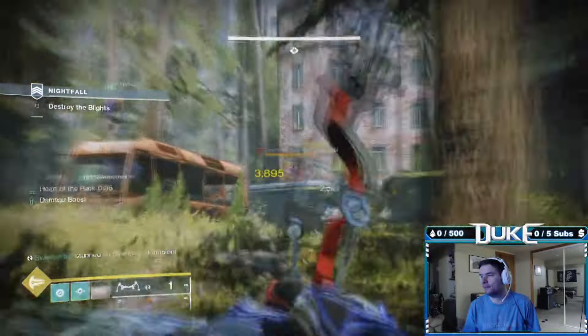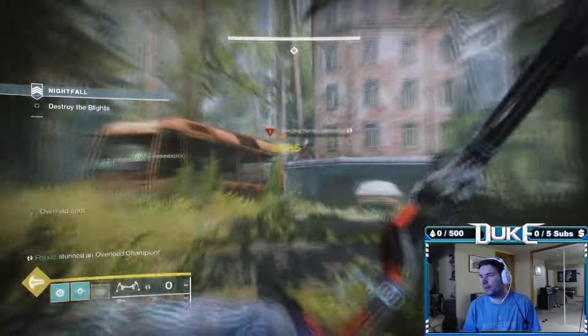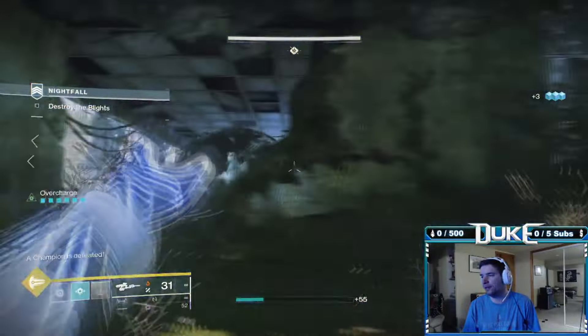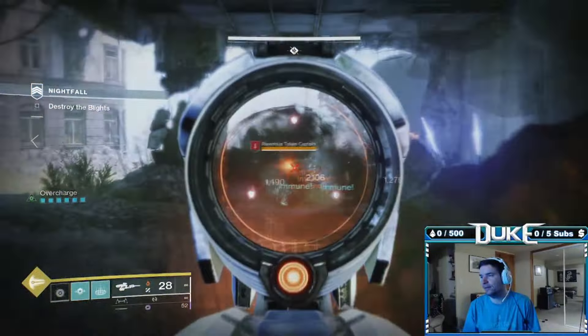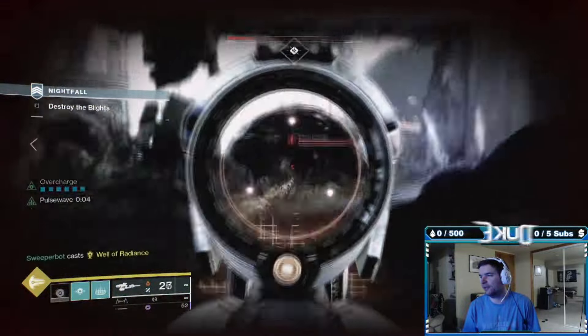Also look out for the Sniper on the right side if you haven't taken it down yet, focusing down the remaining smaller adds and then break the second Blight. There will be an overload straight across from the second Blight, so make sure to take it down. From there, there'll be a couple Solar Shielded Captains and Unstoppables before you can break the third Blight, but nothing too crazy if you just chill back and take them as they come. Again, if you ever need to back up, you've got the entire play space to do so.